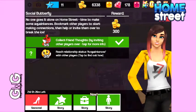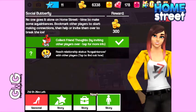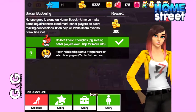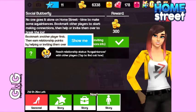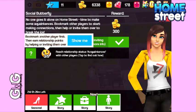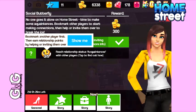In this video I'm going to be completing the story Social Butterfly. I've already completed the first task but I will show you how to do it. The first task is to collect five friend faults and the second one is to reach the relationship status acquaintances with five other players. To reach the relationship status with another player you need to bookmark them first. Each time you invite them over you earn relationship points, and when you level up you will reach acquaintances.